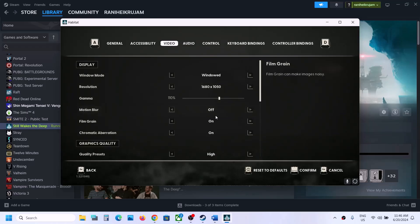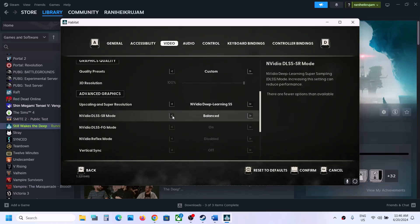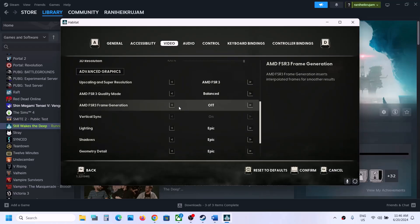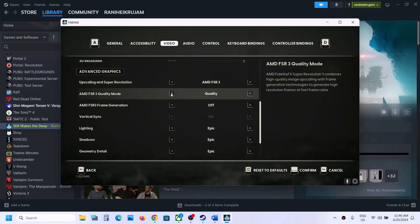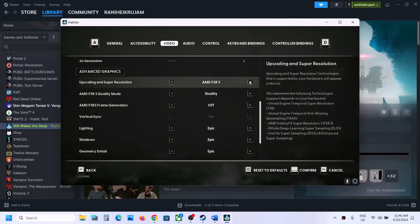Turn off motion blur, and scroll down. If the graphics preset is set to Epic, set it to High. Scroll down to Advanced Graphics. If you are using AMD FSR 3, turn off frame generation. Set the quality mode to Quality, turn off frame generation, confirm the settings, and check the performance.